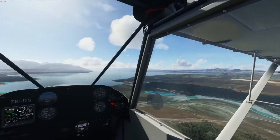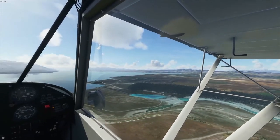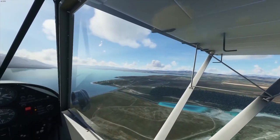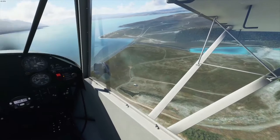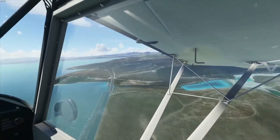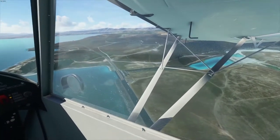Just descending here to get a bit of a view. So here we have, directly below us, the Deep Sluice, Gate 19 over there, and obviously the spillway we're about to land on. Don't know why the road's under water, but it works for me.